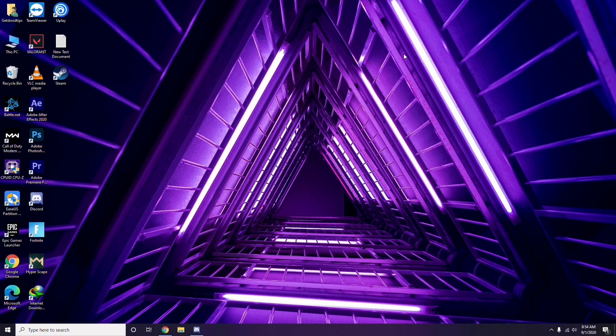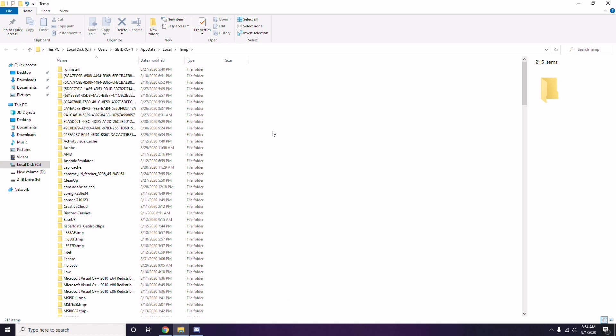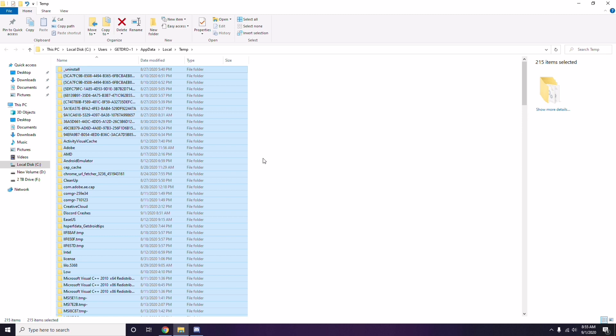To remove temporary files, press Windows key + R on the keyboard, then type %temp% and press Enter. You'll get a bunch of temporary files — select all of them by pressing Ctrl + A, then press Shift + Delete to permanently remove them.